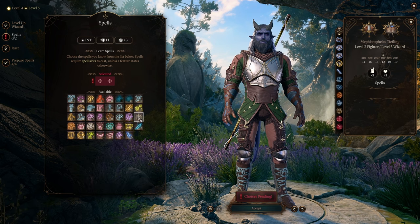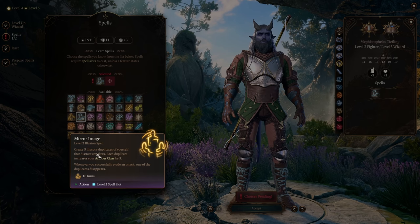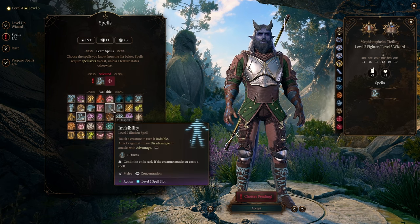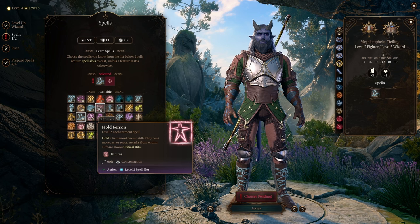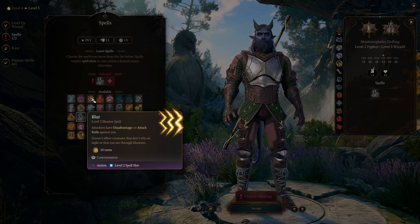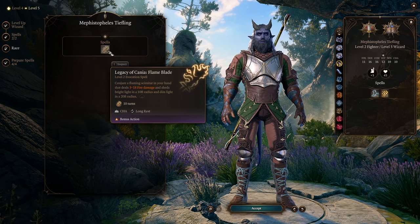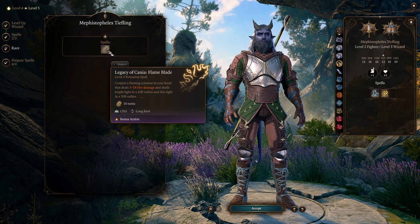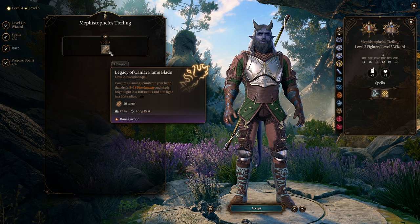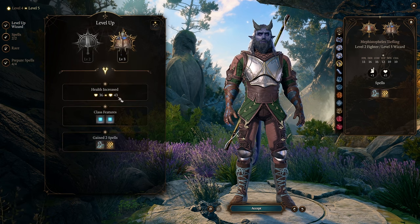Let's see the new spells. Level 2 — Misty Step is hard to pass up, trying to stick to utility. Mirror Image will save me from up to three hits. Blur — right there. Blur could save me from who knows how many hits as long as I don't lose concentration. Let's do Misty Step and Blur. Flame Blade — oh, that's perfect, because my stick kind of sucks in melee. Whenever I'm down to my last slot I could pull a Flame Blade out and start fighting with that. That's actually pretty handy. Health is up to 43, we've got 6 spell slots, and I could dump both level 2 slots on the first round with action surge — could be a big first round.